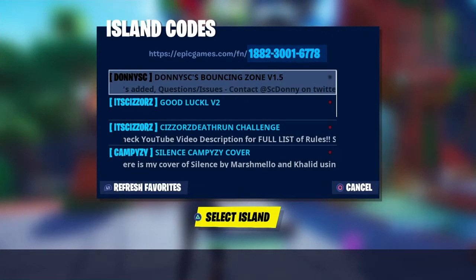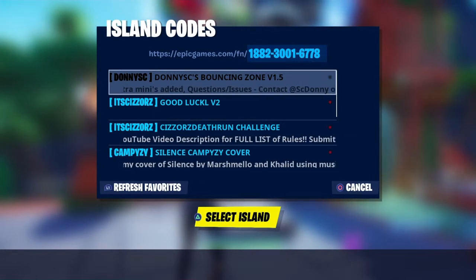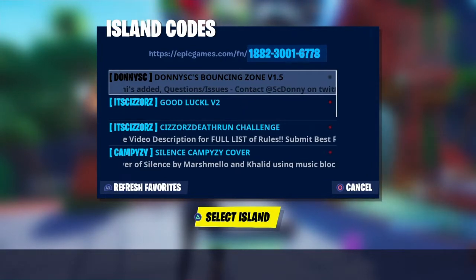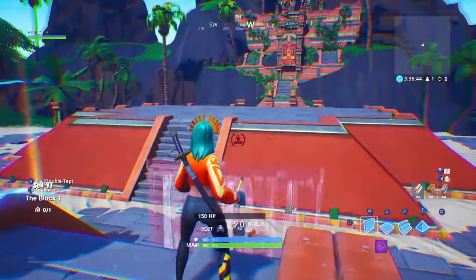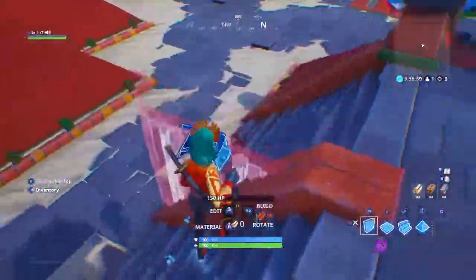Guys, this is the code right here if you want to try it out for yourself: 1-882-3001-6778. It's this one right here, so we're just gonna hop into it. I'm just gonna show you guys how it runs, and I'll show you a clip of me playing it with my friends.